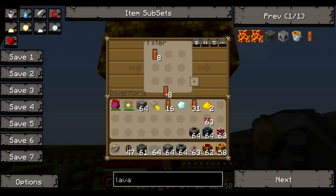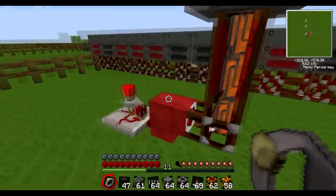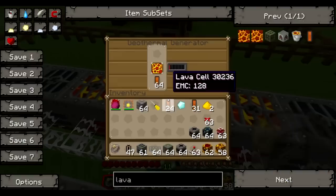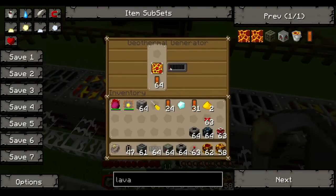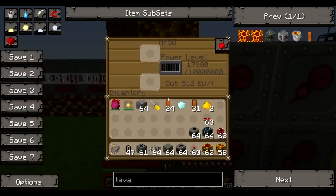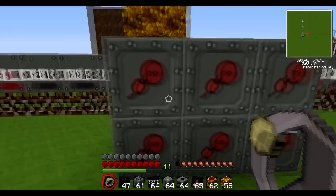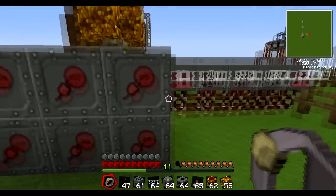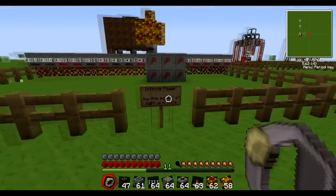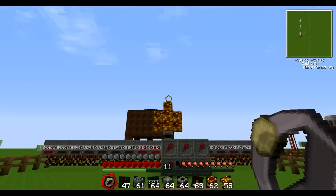If you leave thirty-two in the filter, it'll keep pulling out thirty-two every tick, but it will go back into the machine eventually and start lagging your world or server. That's why I downclock it. I'm quite surprised this is running so well actually, with the darkroom, milker, and mooshroom thing going. But I think that's all for today — like, comment, favourite, subscribe if you'd like. Thank you and goodbye.